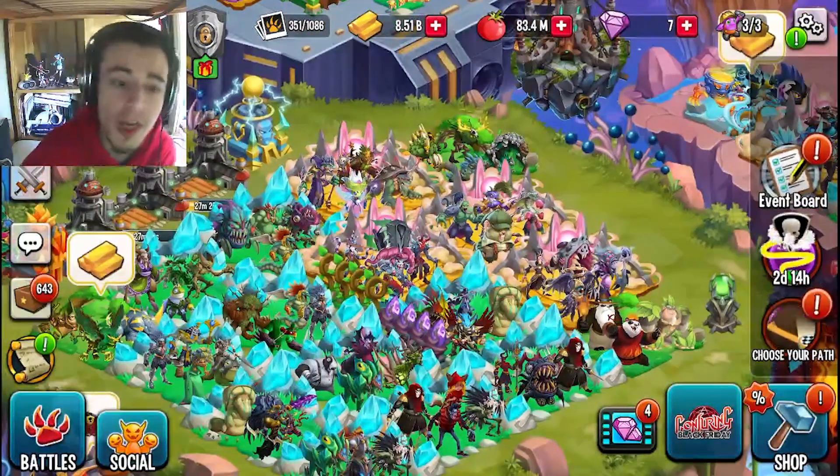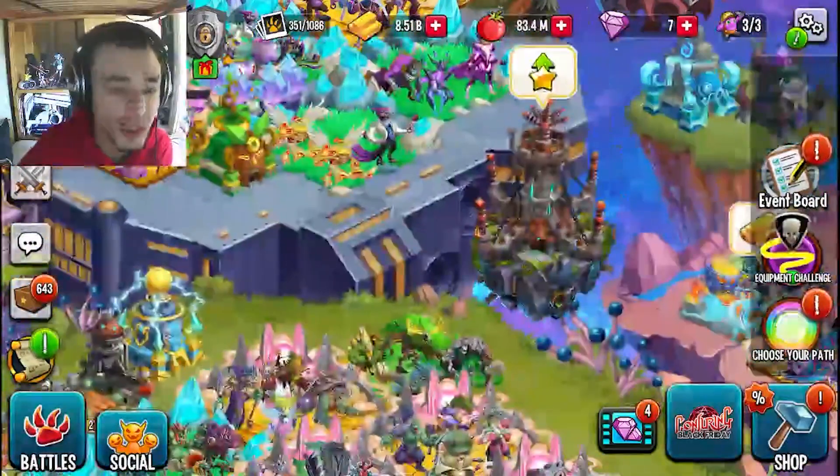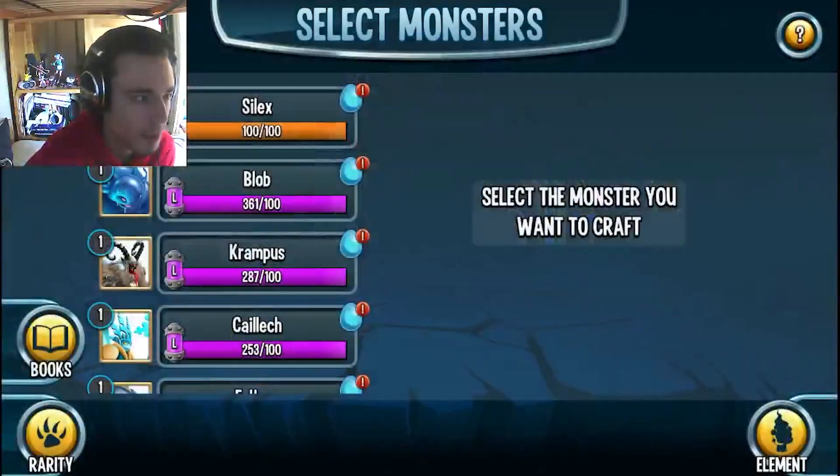So then you take those coins into the shop, and you can buy 10 cells at a time. Once you get 100 cells, you can go ahead and craft the monster in the monster lab. You do that by clicking on it, clicking craft, and then you can find it up at the top.